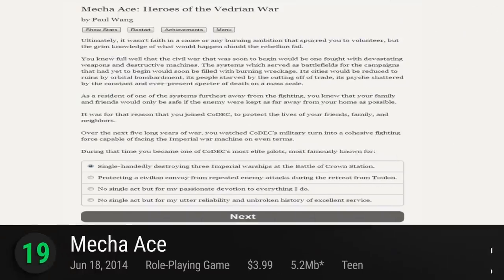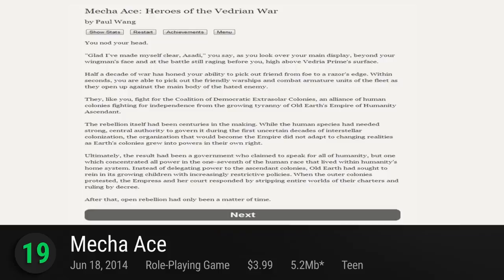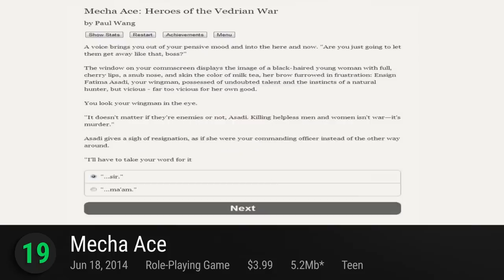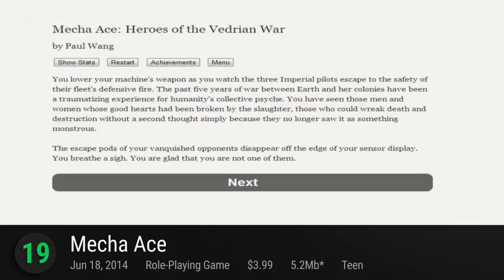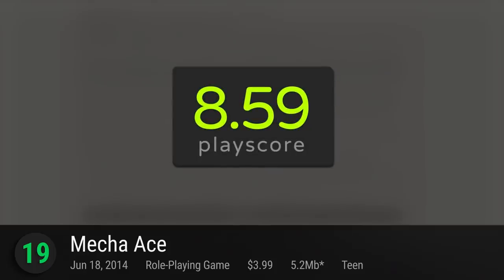Number 19: Mecha Ace. Not the RPG you would expect — leaving the action to your imagination, this interactive novel by Paul Wang lets you control your own text-based mecha destiny. More a novel than an actual game, Mecha Ace's long storylines are equally compelling, letting you play your role in their massive interstellar battle. A taste of something different, it has a playscore of 8.59.